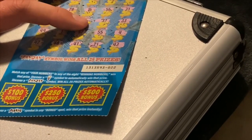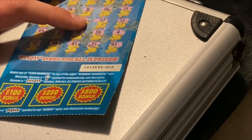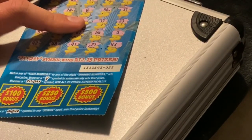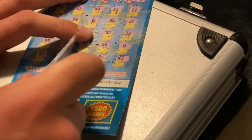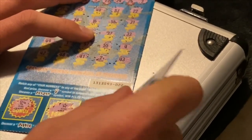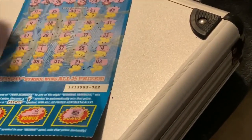Okay, match any of your numbers to any of the eight winning numbers and win the prize. Uncover a payday symbol and win all the prizes. Let's get a payday — nope, we got a pushbone, a star, and a chest. Big negatory.